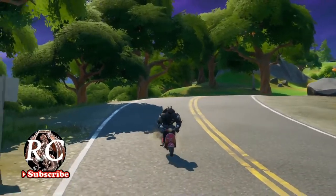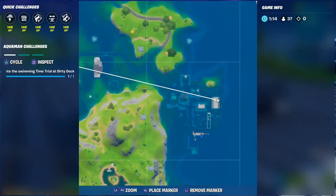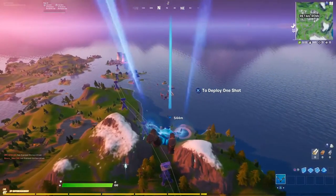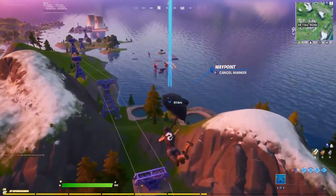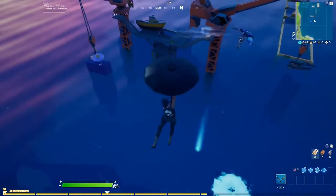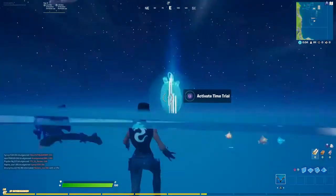So here we have Dirty Ducks — you all remember it's underwater. You're going to go right to the blue mark, which is a little bit right next to the crane. As soon as you're landing, you're going to see a blue dot, like a blue light coming out of it, and that's going to be it.